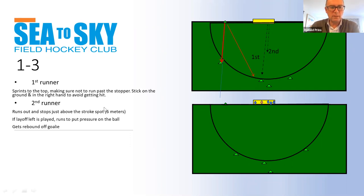The second runner is just behind the first runner. What you try to do is cover a layoff — for instance if they play it to the right, you can block it there. And if the hitter goes around the first runner or gets the ball, you can block it as well. You're essentially supporting the first runner.